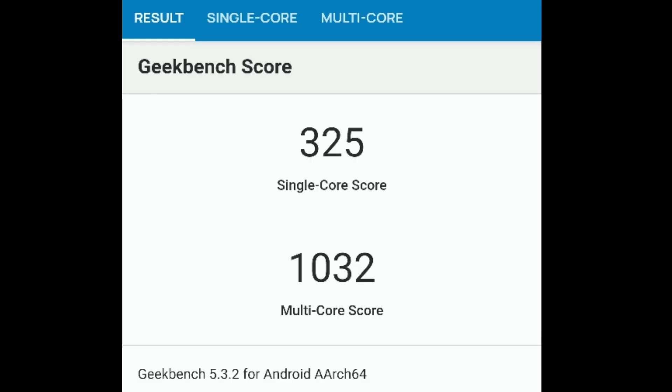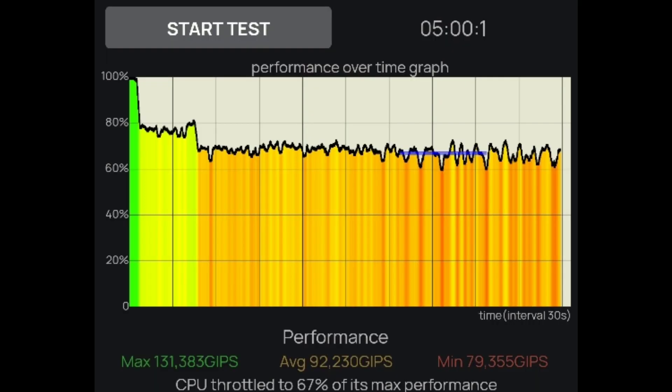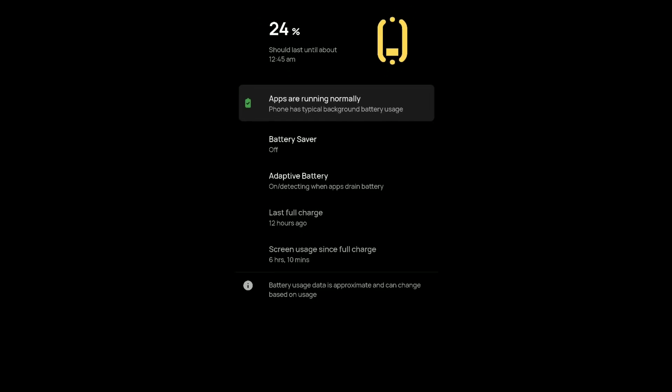Here are the benchmark results. This one is with Predator Stormbreaker X4.3, which is the stock kernel. And this one is with Moonlight 2.1, which is impressive. Then comes the results with CPU throttling test. As you can see, the stock kernel is very bad, and then comes Moonlight 2.1 which is quite impressive.